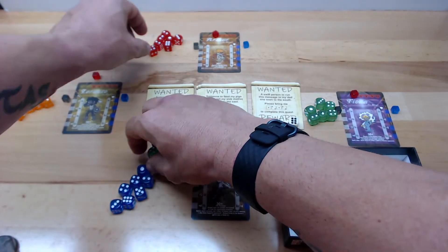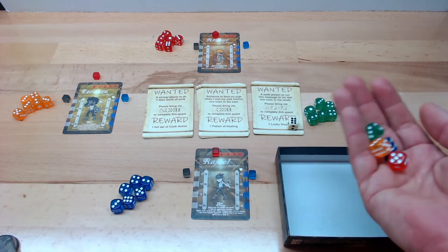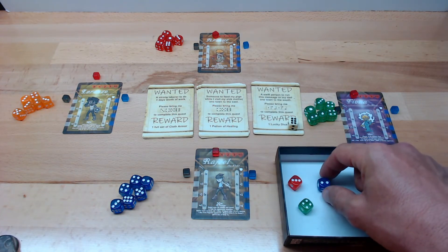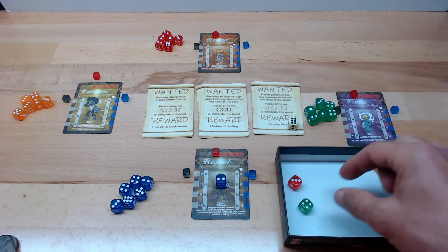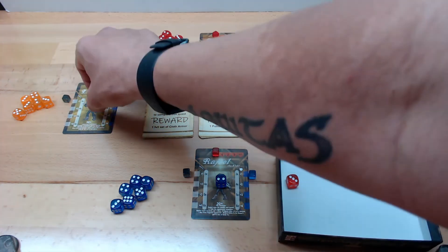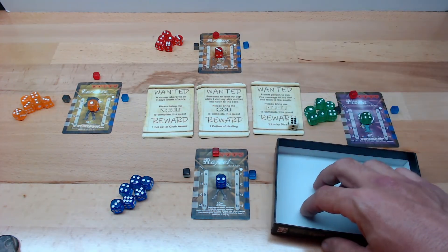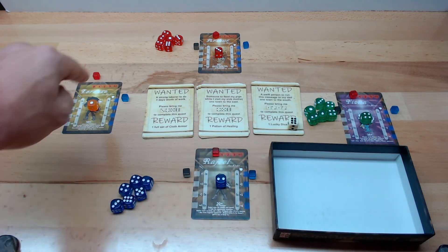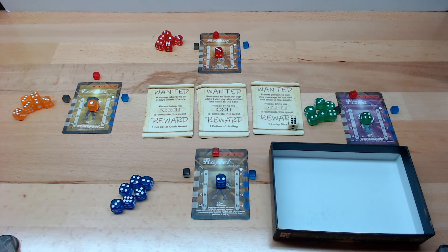Each player will roll their seventh die before the game begins. This adds a value to that player. So the blue player is worth two, the green player is worth four, the orange is worth one, and the red player is worth three points. The last player standing will be worth ten points that you would then add to your legacy scorecard.